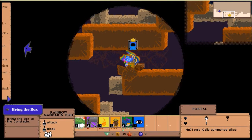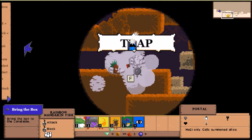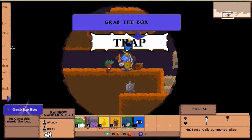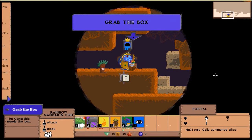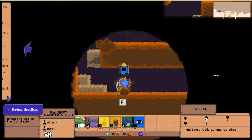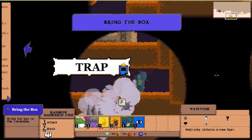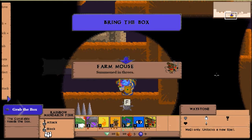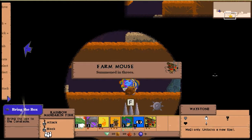Don't press F or you'll drop the box again. It's a good thing I came this way — oh, a trap! Run! I'm frozen, the trap is doing something to me. They're shooting rockets at you. The black is everywhere now. I need a spell — another trap, run! I got a Farm Mouse spell — they're summoned in threes. That wasn't so bad, but I have to get back out of the trap.